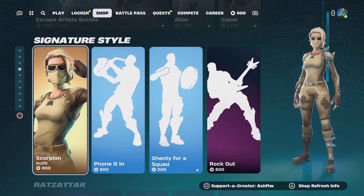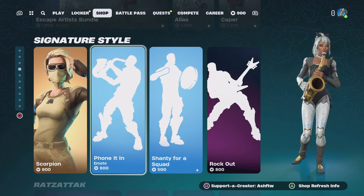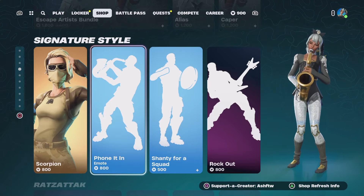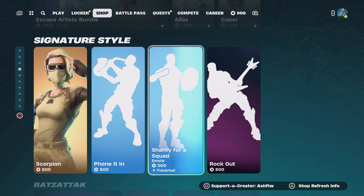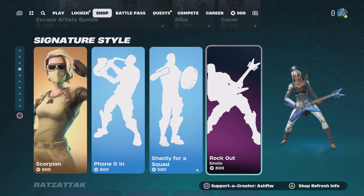We've got Scorpion in the store right now. Phone It In — let's go, I love Phone It In. I think this is one of the best emotes in the game, personally. We've got Shanty for a Squad. Shanty for a Squad's great as well.